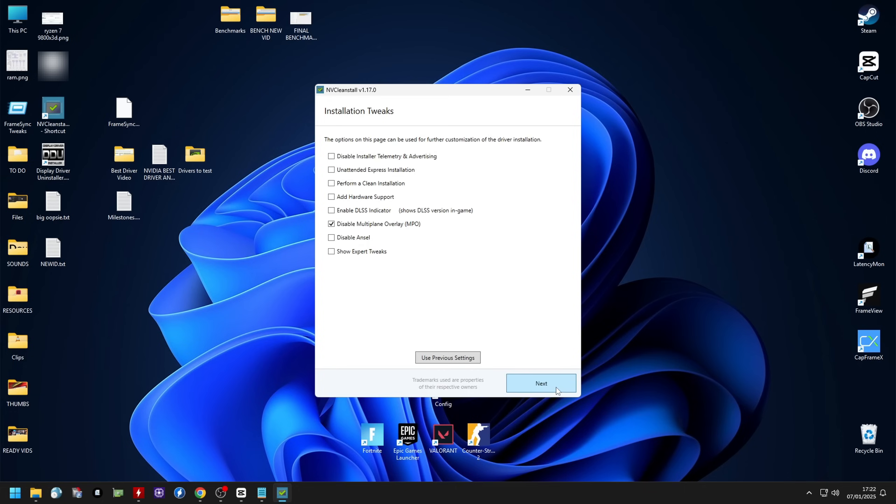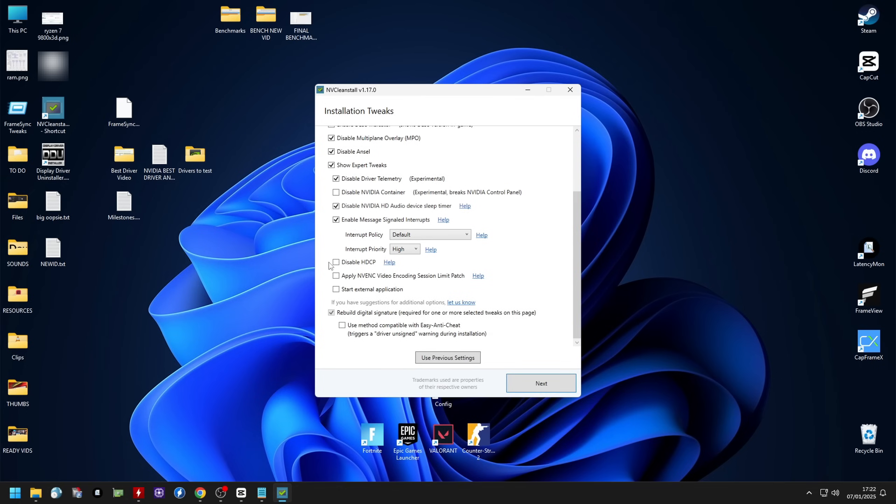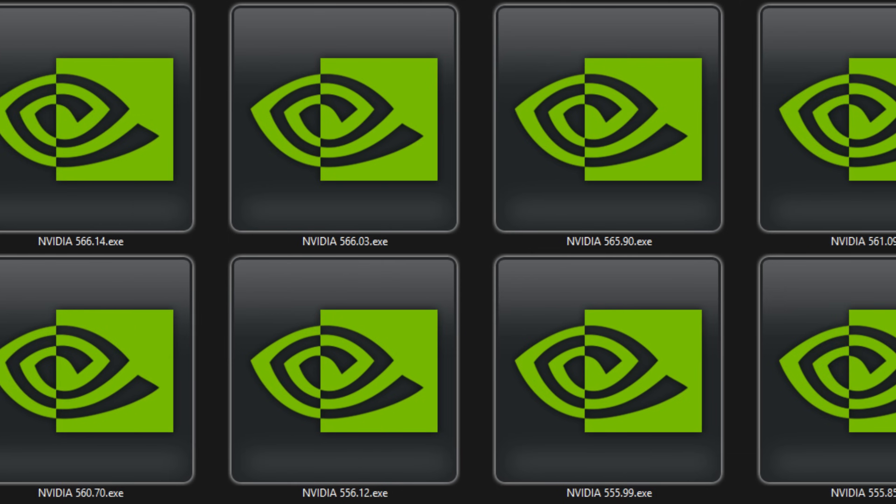For the last step, I'll apply some quick settings. I already made you guys a ready package that will apply those automatically when you install the driver, so please download it from the description below. If you don't want to do this, simply click Next, then click Install and you're done.